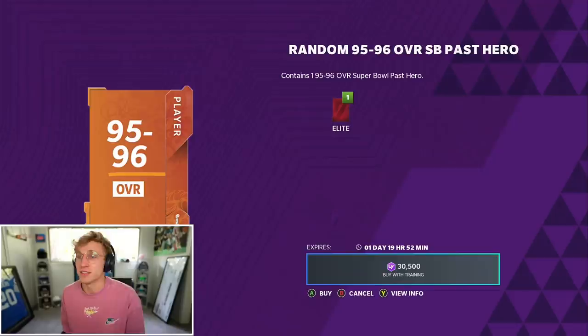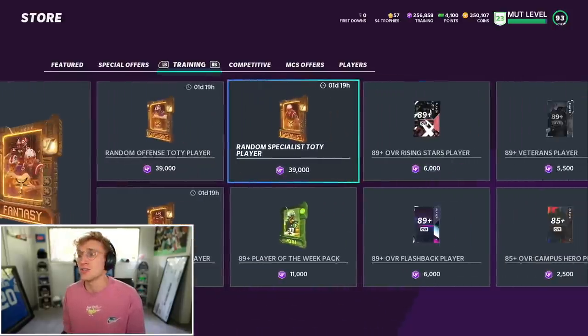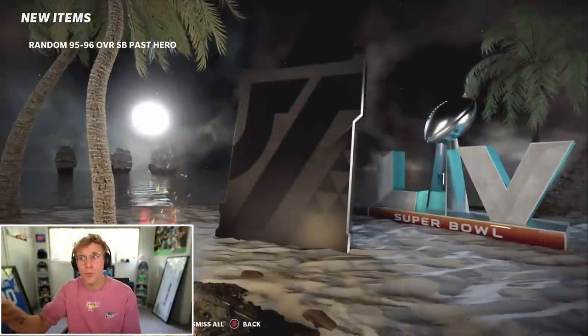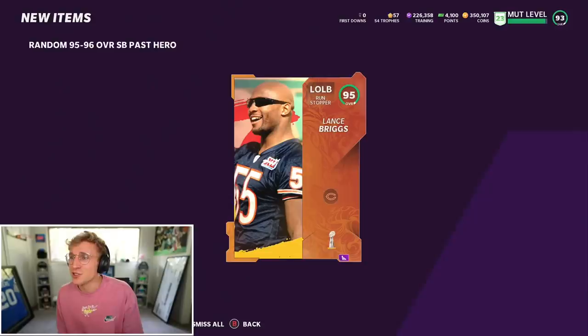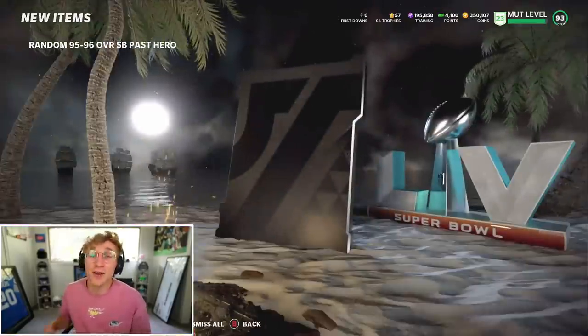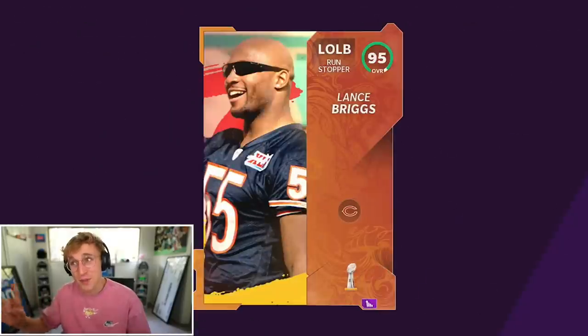There is 89-plus overall heavyweights, and a random 95-96 — we got Bob Sanders out of that. We could still do team of the year, but I don't want to do that anymore. Let's start right here, 95-96. Cannot beat Bob Sanders. Don't you dare beat Bob Sanders. Let's go! Wait, what? Don't we have Lance Briggs? We have the team of the week Lance Briggs, and we pull the Super Bowl sunglasses Lance Briggs. I'll take it — 95 overall linebacker.